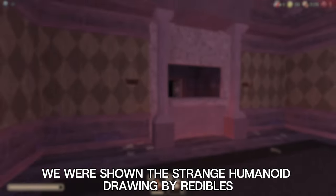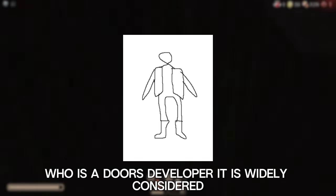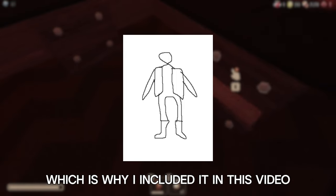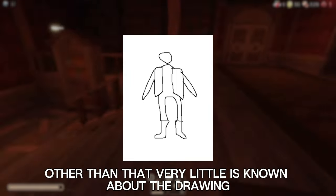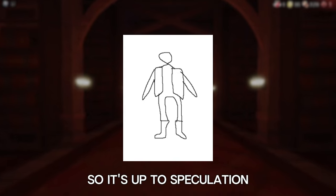Next up, we were shown a strange humanoid drawing by Redables, who is a Doors developer. It is widely considered that this drawing is a sketch of an upcoming entity, which is why I included it here. The drawing depicts a humanoid figure in what appears to be a vest, but beyond that very little is known, so it's largely up to speculation.